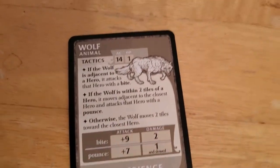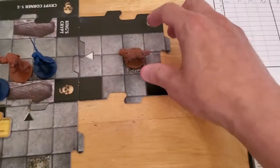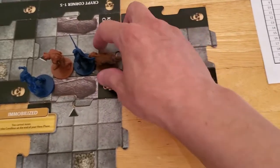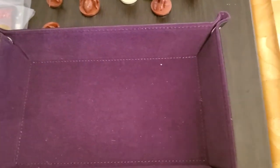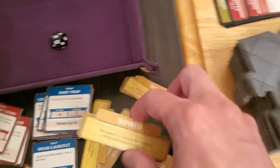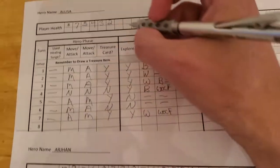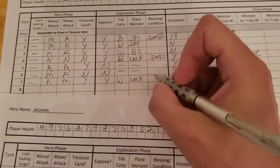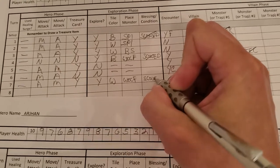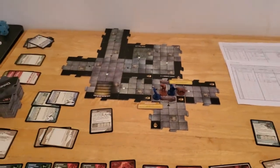Her wolf activates: if it's adjacent it's not, if it's within two it is — it moves adjacent and attacks with pounce. So it moves straight up adjacent to Alyssa and attacks with pounce, plus seven on that. If it hits, it also slows her down. Fourteen — that's definitely going to hit; fourteen plus seven is twenty-one. So Alyssa's now slowed in addition to being hit and she's also down to one hit point. They're both going to be in need of a surge. So she slowed and the wolf went, ending turn number seven. We will begin turn number eight after this.